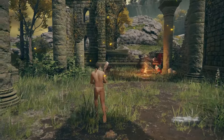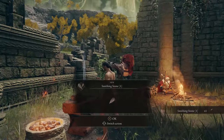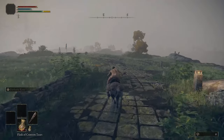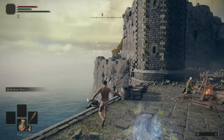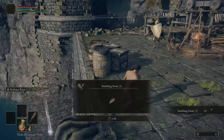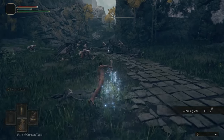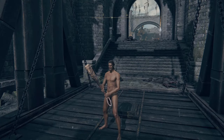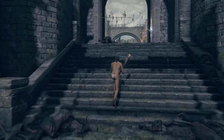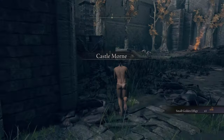Right out the gate we have our first smithing stone one just at the smithing table. Collect Torrent and ride on down south. Along the bridge of sacrifice we will find a few more smithing stone ones. Continuing along the trail in a group of enemies is our first smithing stone two. Just after going up the elevator in Castle Mourne we will get our second plus two smithing stone.